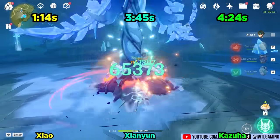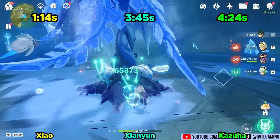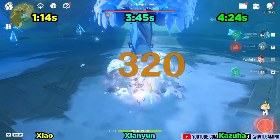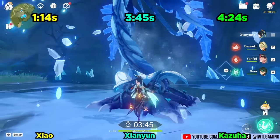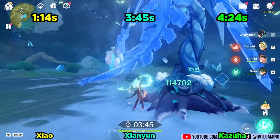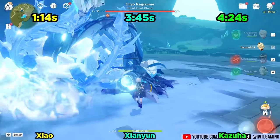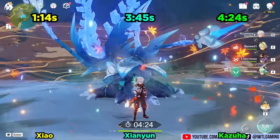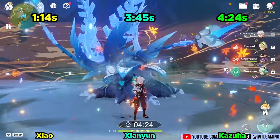Fun fact: this is the fastest time out of any character for killing the Cryo Regisvine without precasting in any of my DPS showdowns. Xiao, without even plunging, managed to be the fastest ever in one of my DPS showdowns. Giant bird — Xianyun — also managed to finish off the Regisvine without her elemental burst, finishing it off with just two elemental skills. And while Kazuha may have been the slowest here, he still effortlessly took out the Regisvine despite not primarily being a DPS character. Ironically, both Xianyun and Kazuha needed to plunge a couple of times, whereas Xiao didn't need to plunge at all to win.